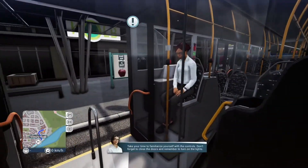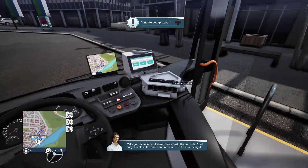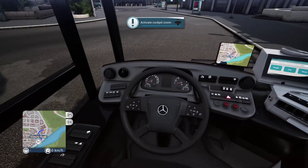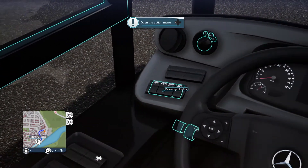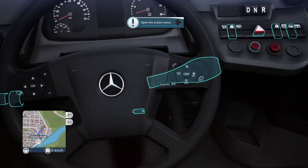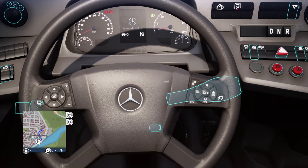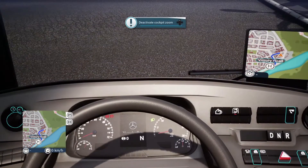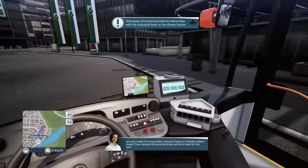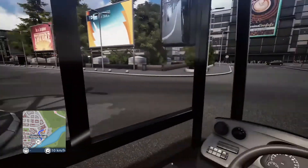First things first, it tells us to switch to third-person view with a click down on the left stick — that gives an exterior view. Take time to familiarize yourself with the controls, close the doors, and turn on the lights. The easiest way to close the doors is just press X. We activate cockpit zoom, switch on the lights, including passenger lights, cockpit light, and the ticket machine lights, then fire up the engine. We open the action menu, then close it as part of the tutorial. Release the parking brake — that's the down press on the D-pad — then pull the trigger to get going.